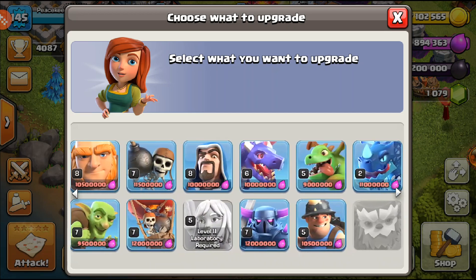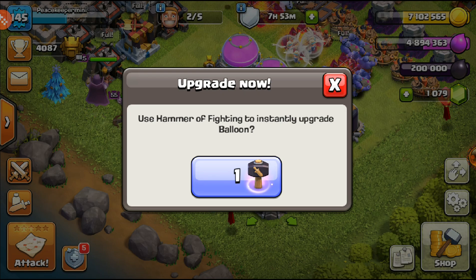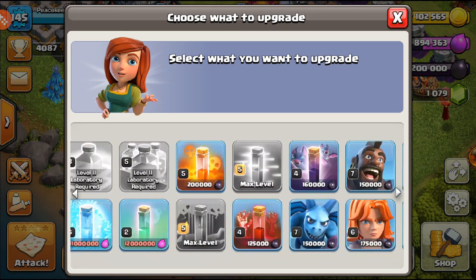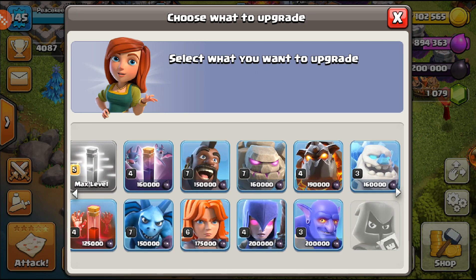What I'm going to do is go on the elixir side and use the Hammer of Fighting on the Balloons to get them to max. I think max Balloons are going to be really good — 14-day upgrade finished instantly — three, two, one, bam. So having max Balloons is a top priority.